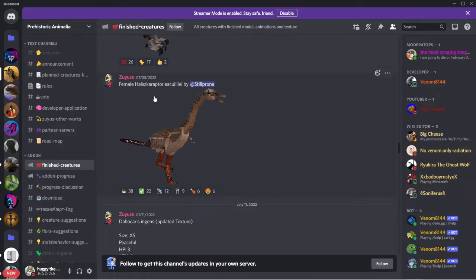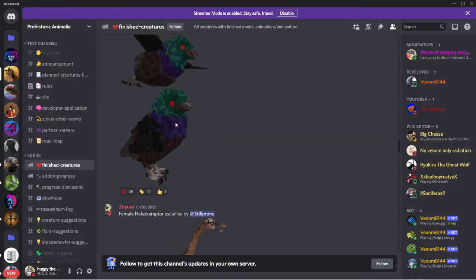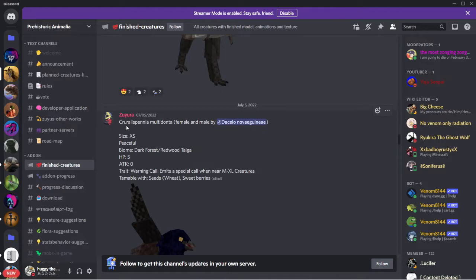Next we got a female racer raptor. This is a female one - this is the remodel bird. I'm not gonna pronounce the name, just call it bird. Female and male. Size extra small, peaceful, biomes dark forest, redwoods, and taiga. HP 5, attack zero. Trait: warning call - emits a special call when near medium to extra large creatures. Tamed with sweet seeds, wheat, and sweet berries.